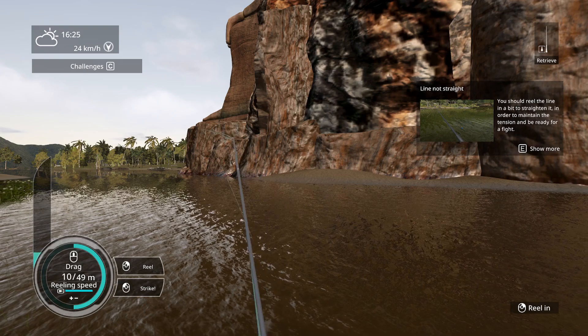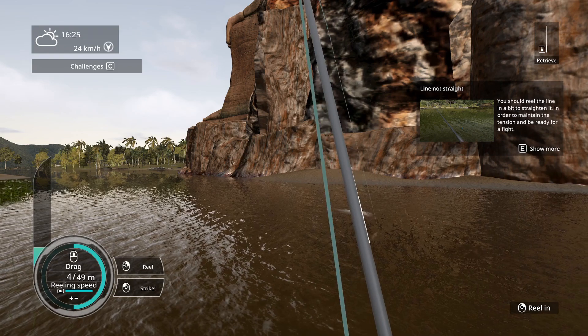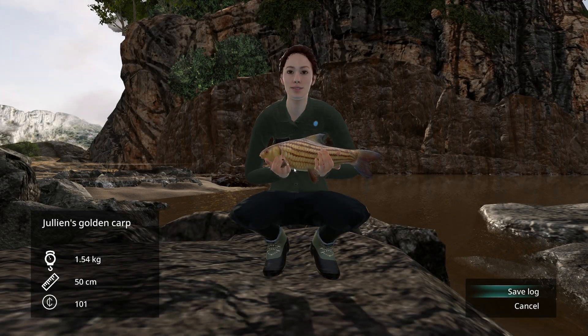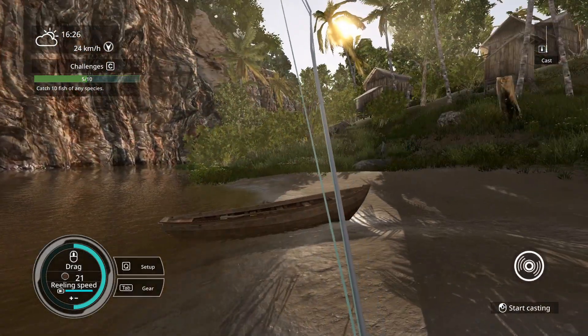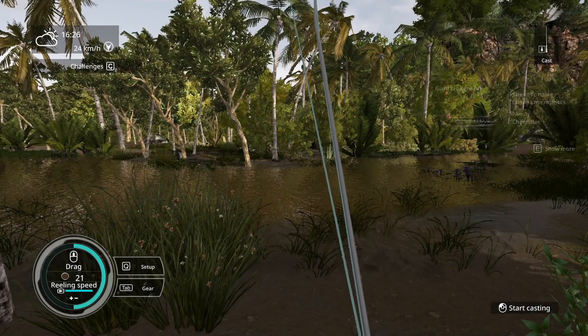It's a small fish again but we got him. What is this — it's a Julian's Golden Carp! Wow, that is so cool! Julian's Golden Carp, 1.54 kg. This is so cool. So fish boilies look like they work here on this part of the map. Now let's go ahead to the last place.